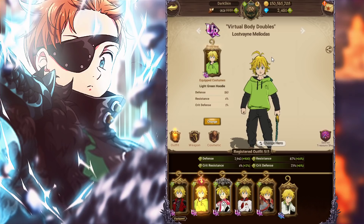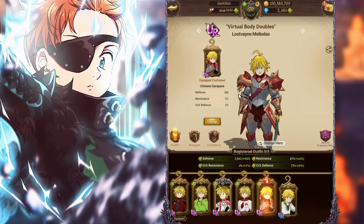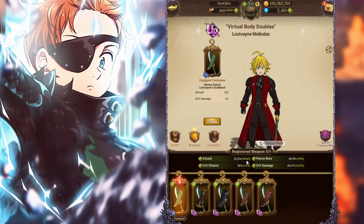Crit resistance is better than crit defense generally, because crit resistance stops you from getting hit with a crit, while crit defense reduces damage after you get hit with a crit. But in Meliodas's case, you actually want to get hit with a crit, so crit defense is better for him. It's only one percent, so it's a small difference, but the four percent resistance on the free outfit is amazing. This one has no resistance — crit resistance plus crit defense — and resistance is the best defensive-related stat in the game. That one can't compete, and two percent resistance on another just doesn't compare.